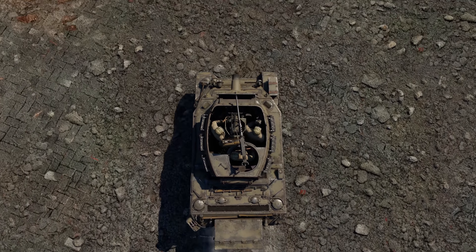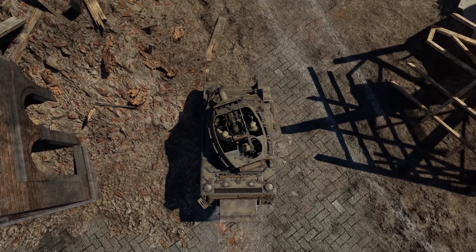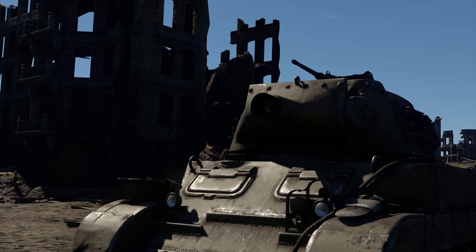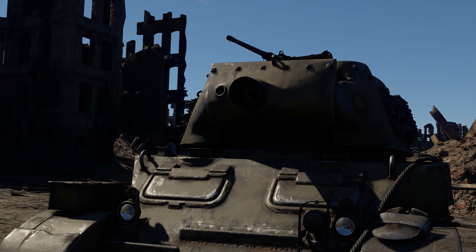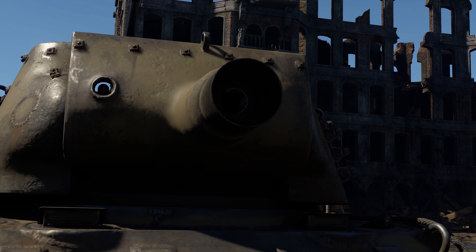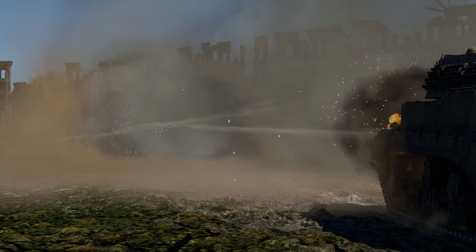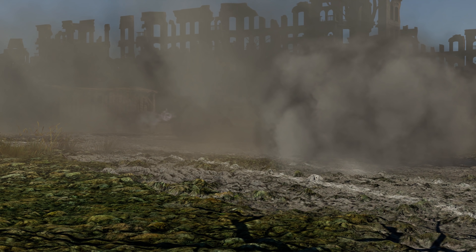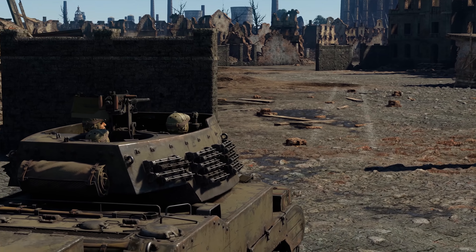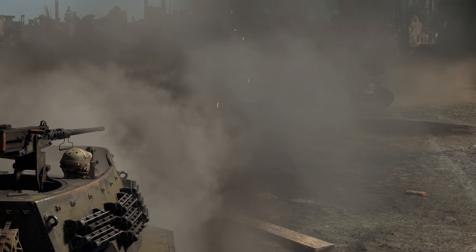Due to the fact that there were so many Stuarts made, the tank became a popular platform for several tank destroyer designs. Take a look, for instance, at the M8 Scott, developed on the chassis of an M5 and armed with a 75mm howitzer. Its HEAT rounds have around half a kilo of explosive mass each, and it takes the gun only a bit more than three seconds to reload, meaning that most opponents at its BR can be dealt with in seconds.